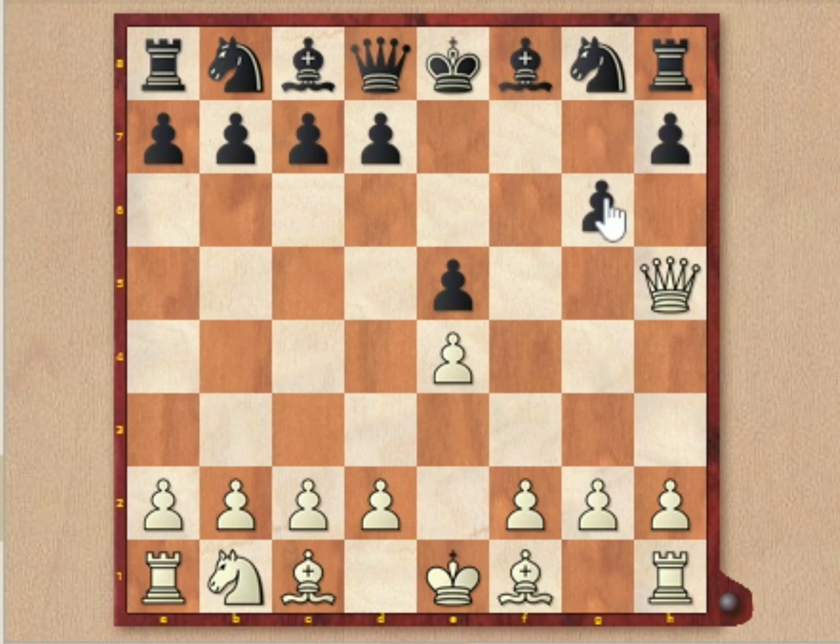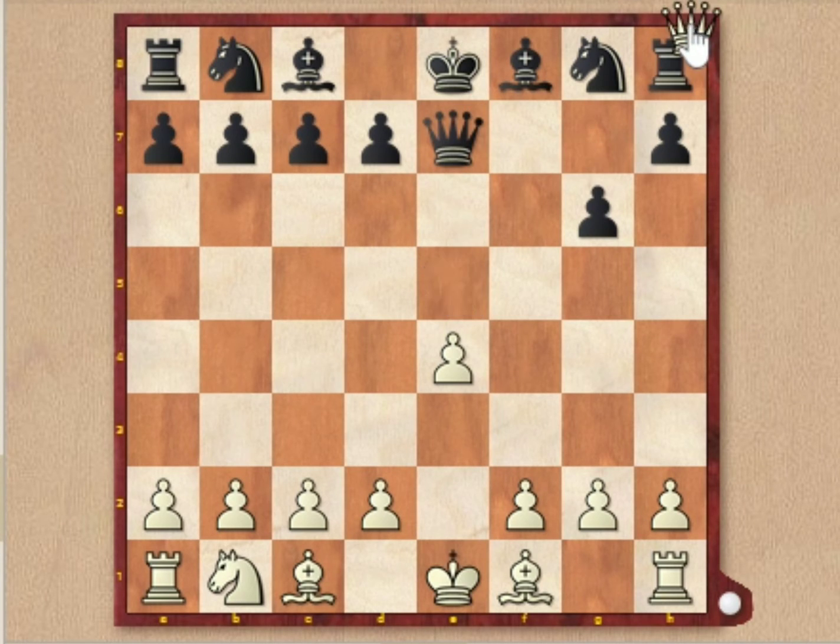Here white plays queen to h5 check. And if black plays g6, then there is queen to e5 check. Queen comes to e5, then queen into h8 — black loses his rook.